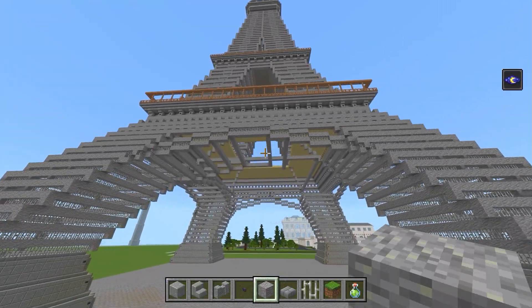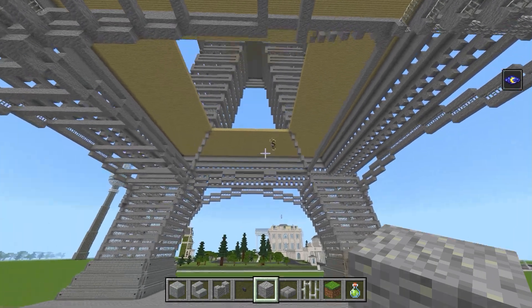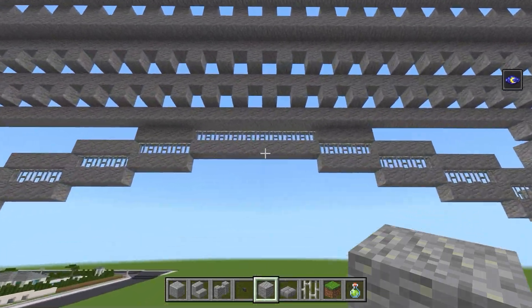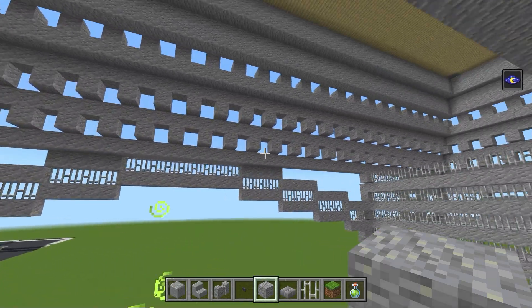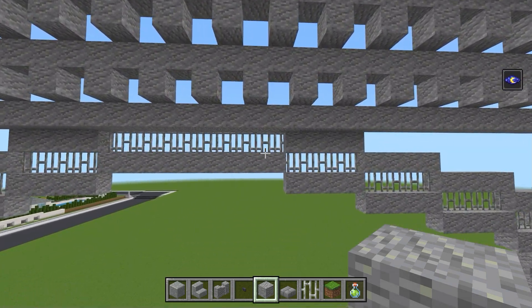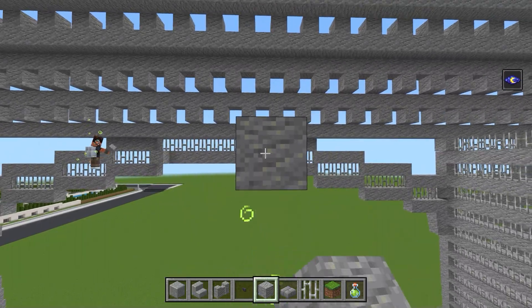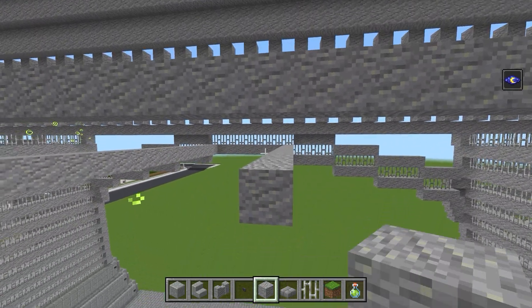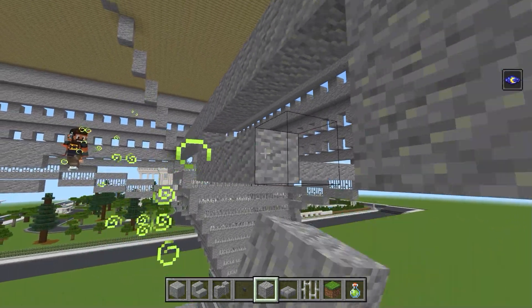Jetzt begeben wir uns in den Innenbereich — den müssen wir natürlich auch aufbauen. Dafür benötigen wir wieder einen Andesit-Block; Viking ist schon hier. Jetzt werden wir diesen Kreis, den wir hier haben, hinbauen — wir müssen ihn zu dieser Stange basteln. Wir fangen an der langen Seite an: auf der rechten Seite ziehen wir den nach hinten, Viking macht die linke Seite. Das ziehen wir bis zum Balken, dann machen wir direkt einen hier unten drunter.